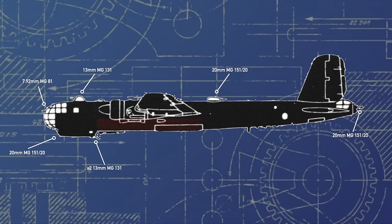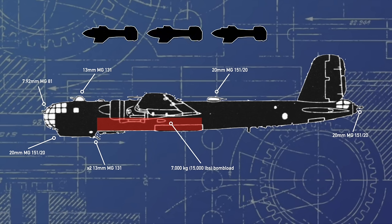The aircraft's enormous bomb bay could carry up to 7,000kg or 15,000 pounds of bombs, as well as underwing racks which, among other things, could mount three Fritz X guided anti-shipping bombs, each one containing 320kg or 700 pounds of explosives.